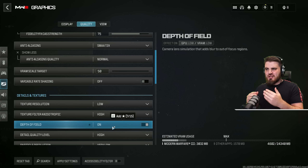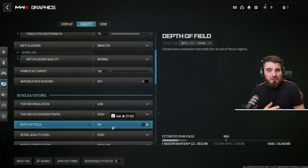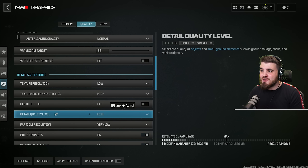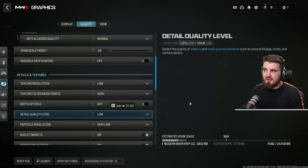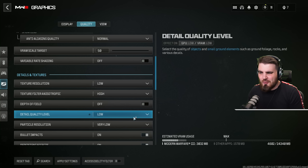Depth of field basically makes things further away from you look blurry — similar to what happens in real life when you look at something close up and the background blurs. That's not a good thing for a competitive multiplayer game, so definitely turn that off. Then detail quality level, which sets the quality of objects and small ground elements like foliage, rocks, and various decals — you definitely want to turn this to low. We don't care about the quality of those things; it's all just visual clutter anyway.